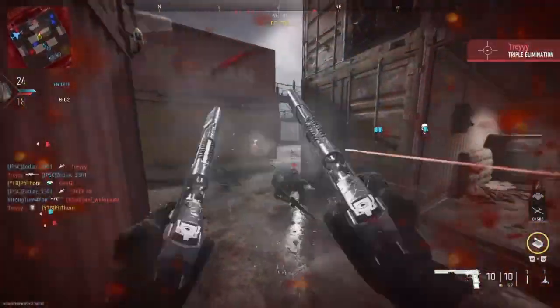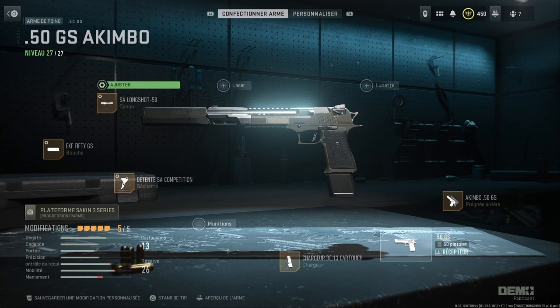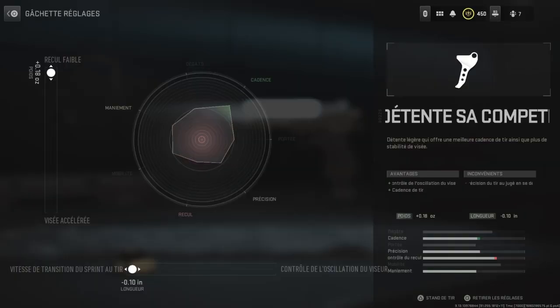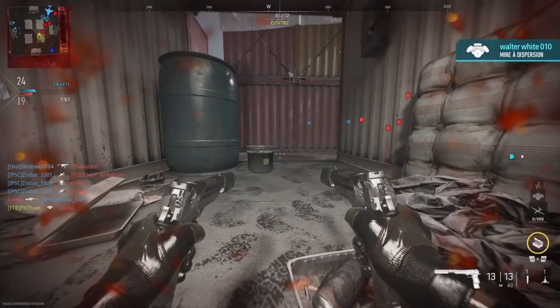On va voir la meilleure classe à équiper pour mettre un maximum de fessées à ses adversaires. Tout d'abord concernant le canon, on va équiper le SA Long Shot 50. Au niveau de l'ajustement, on va mettre un maximum de stabilité du recul ainsi que de portée des dégâts. Pour la bouche, le XF 50 GS avec un maximum de recul faible et de vitesse des balles. Pour la gâchette, c'est la détente SA Compétition avec un maximum de recul faible et de temps de sortie de sprint. On va également équiper le chargeur de 13 munitions ainsi que l'accessoire akimbo.